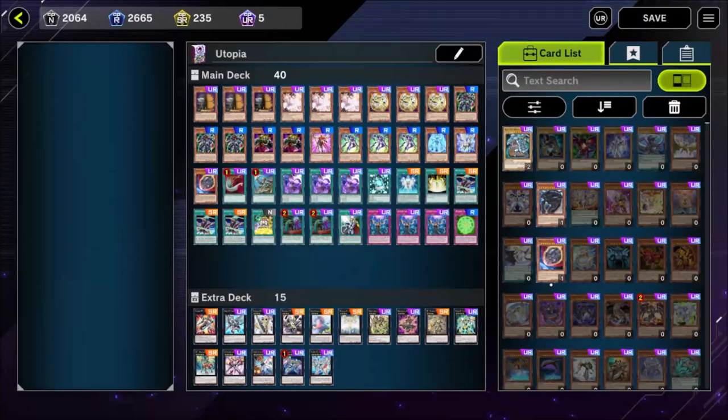Hello everyone and welcome to the combo guide for the Utopia Feature Week. In the previous video you saw exactly how we built this deck and why we made those decisions. In today's video we're going to go through all the combos. I'll hold your hand all the way through and by the time we're done you'll be able to play this deck at a proficient level to climb all the way to Platinum 1. I did it myself in about a week, so watch the video, do a bit of practice, and you'll be ready to jump onto the ladder.